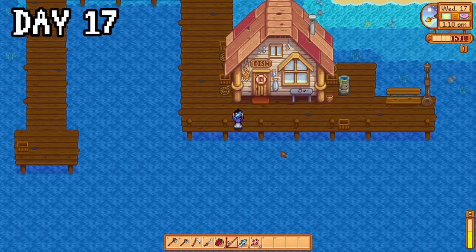I started day 103 by visiting the secret woods for hardwood where I hit level 9 foraging. Since it was a good luck day, I headed off to the desert to attempt skull caverns, completely forgetting to eat my spicy eel for a good while. Yep, still a dingus. This was a good day — I hit level 10 mining and got my first prismatic shard, and a red cabbage seed. I got down to floor 49 before passing out at 2am, which for me at this point was not too bad, but I was gutted to miss that diamond. At least I'm a gemologist now though.